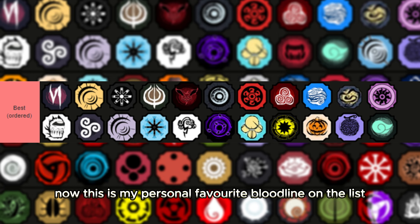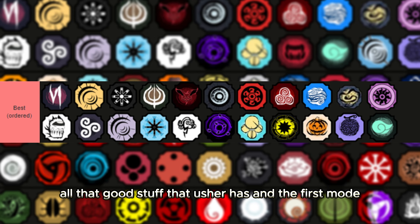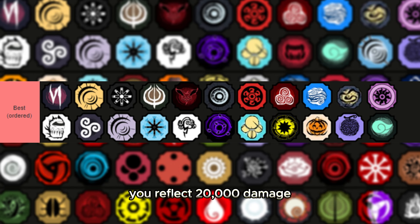Kamaki Akuma is my personal favorite bloodline on the list — it might be overtaken by Jokai now. Note that I'm using the Kamaki Inferno image for it on the list. The mode is insane, especially the first mode. The first mode has one of the most insane counters in the entire game — every time you get hit you reflect 20,000 damage back to the person who hit you for about 10 whole seconds. The third mode has super high damage output. The moves are okay but the mode really carries this bloodline.